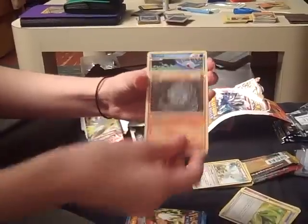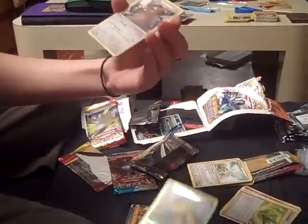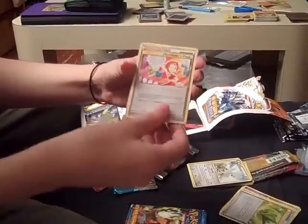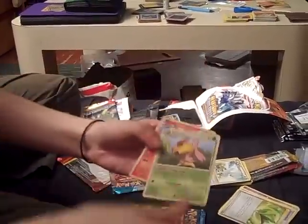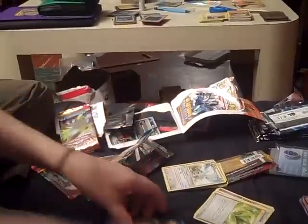Roselia, Magmar, Onix, Horsea, Vulpix, Charmander. And ooh — Ursaring! I don't have that. Cheerleader's Cheer, Charmander. Wait — oh, nevermind, it was the reverse. I thought I got a double again. And Numel.